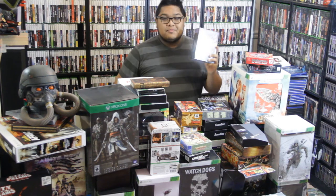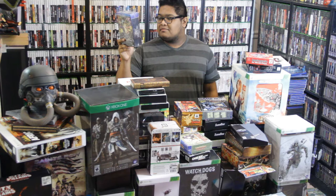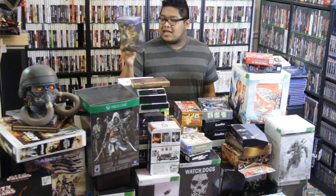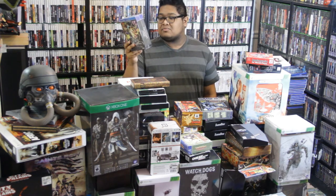Next up we have Muramasa Rebirth for the PS Vita. This Collector's Edition comes with a PlayStation Vita face cover, PlayStation Vita skin, PlayStation Vita velvet pouch, lithographs, and the soundtrack. Pretty cool. I haven't opened it because I kind of want to retain its value if it ever becomes valuable. Cool thing is it was free on the PlayStation Network store, so I don't have to open it.